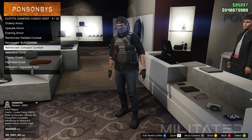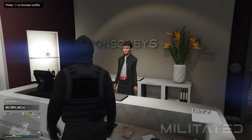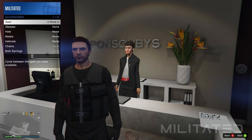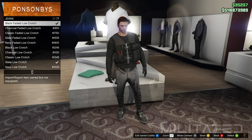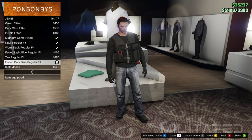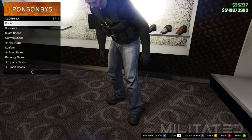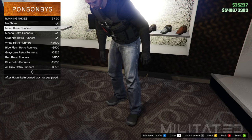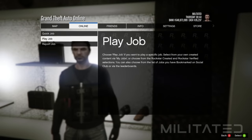Moving on to outfit 3, go and equip the outfit with pouches in the infiltration upgraded tech category. Remove the night vision mask so it doesn't go green in Crooked Cop. Go to the pants section and the jeans category — I went for the faded dark blue regular fit but you can use any pants you want. Back out of pants and head over to shoes. Go into the running shoes category and purchase the mono retro runners — again you can pick whichever ones you want.